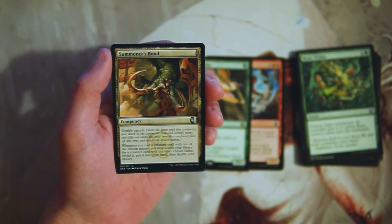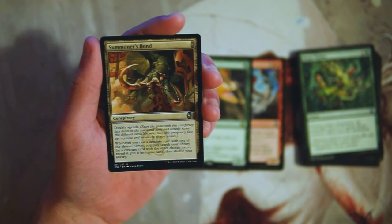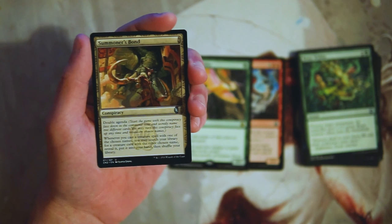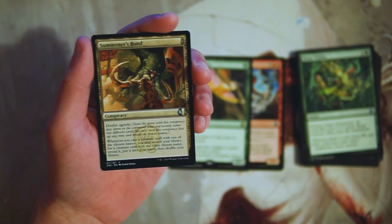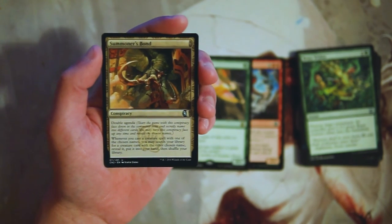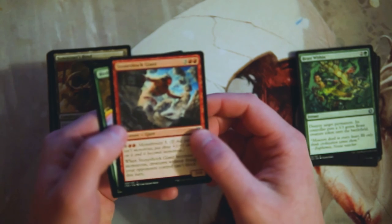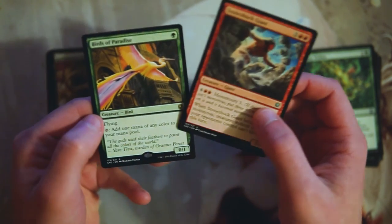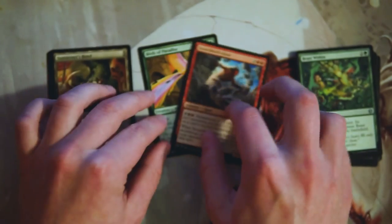We do have Summoner's Bond — one of the conspiracy cards specific to this set. It's double agenda. Start the game with this conspiracy face down in the command zone and secretly name two different cards. You may return this conspiracy face up at any time and reveal the chosen names. Whenever you cast a creature spell with one of the chosen names, you may search your library for a creature card with the other chosen name, reveal it, put it into your hand, and then shuffle your library. This is an uncommon conspiracy — there are some really powerful conspiracies, but this is an okay one. I don't think I would take it over the other two options. Honestly in limited I would probably just take Stone-Shock Giant — it's such a big bomb for this set that it's really hard to pass up. Birds of Paradise is always very solid, a really powerful one-drop, and it might be the correct pick. But I think I would pick Stone-Shock Giant.